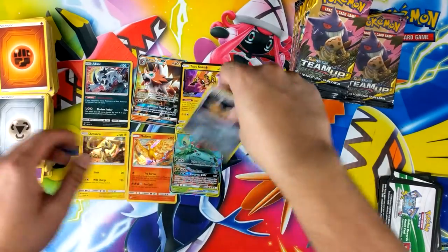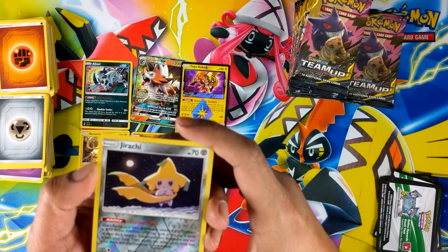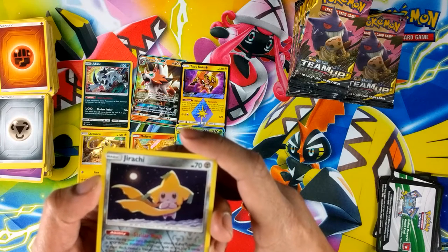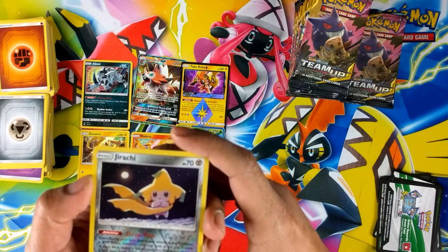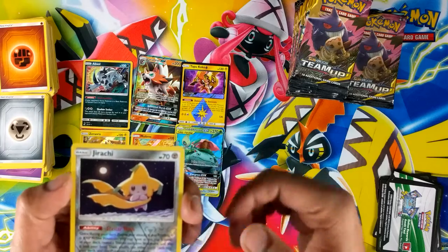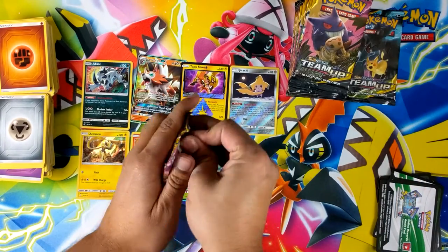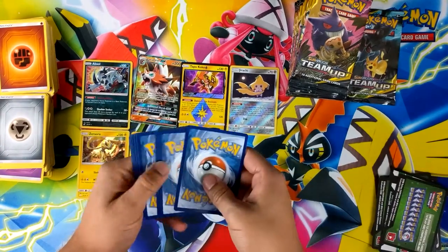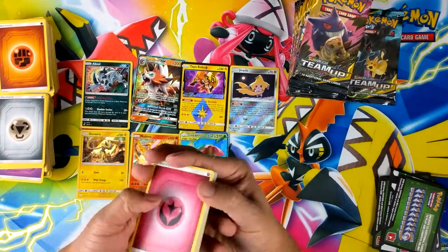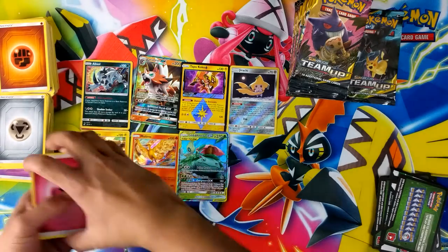Let me check its ability to see why. Stellar - which says before you attack, if this Pokemon is your active Pokemon, you may look at the top 5 cards of your deck, reveal a trainer card if you find one and put it into your hand, then shuffle the other cards back into your deck. This Pokemon's not asleep - that's pretty sweet. I can see why it's worth something. The ability is pretty dope - basically get an extra trainer card draw each turn, and it's an ability so you can use it quite a few times.